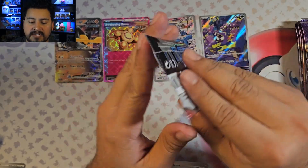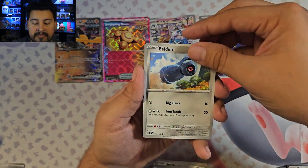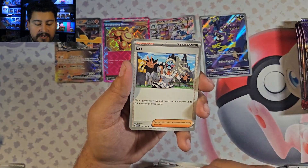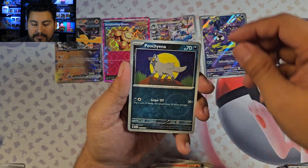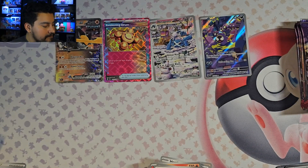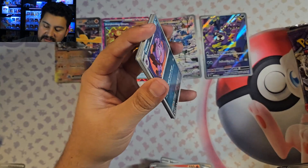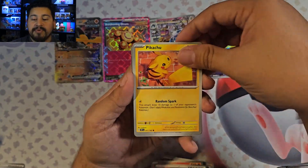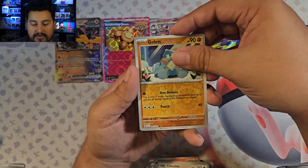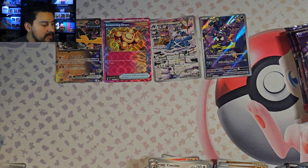Ghastly Illustration Rare — I'll take that. Whimsicott, Lightning Energy, code. Doing pretty well here with Temporal Forces. Just need to pull the big Special Illustration Rares. Iron Crown is the most expensive one right now, then Raging Bolt and Iron Leaves. Raging Bolt is probably the one I want the most. And Walking Wake — I think that was a pretty good Pokemon. Poochyena, Metagross, and Fluttermane Hollow.